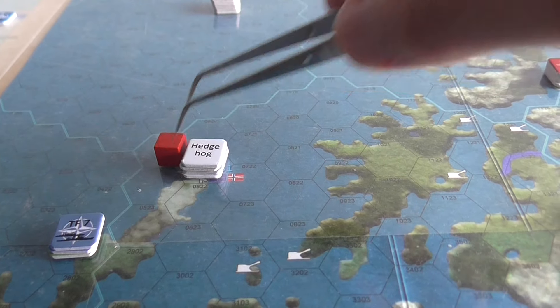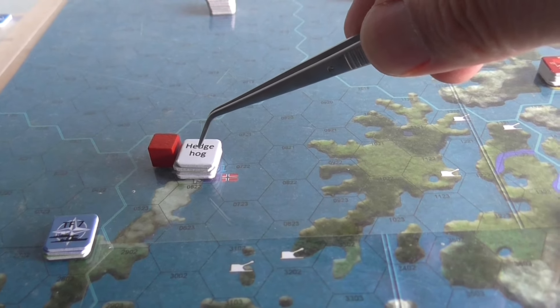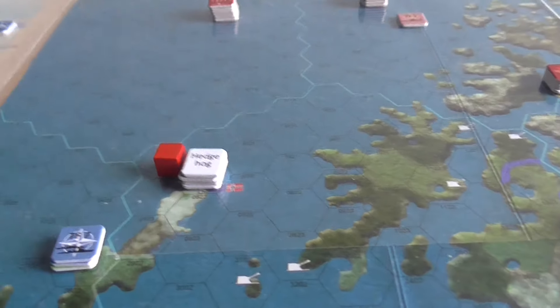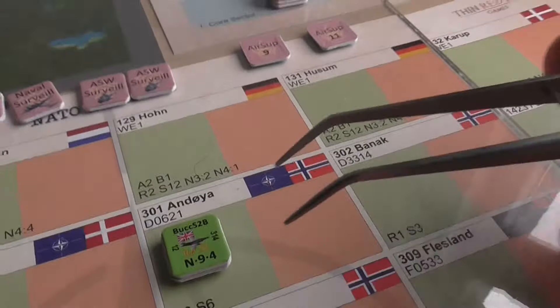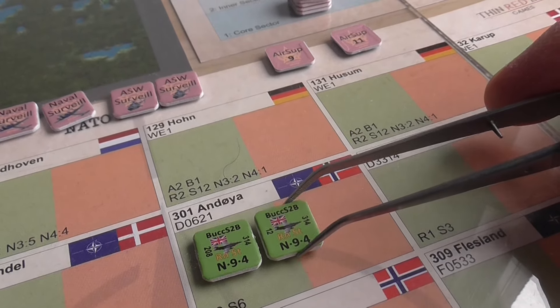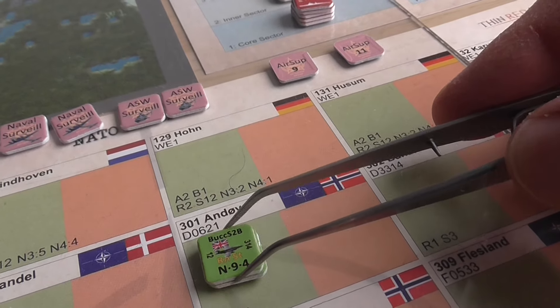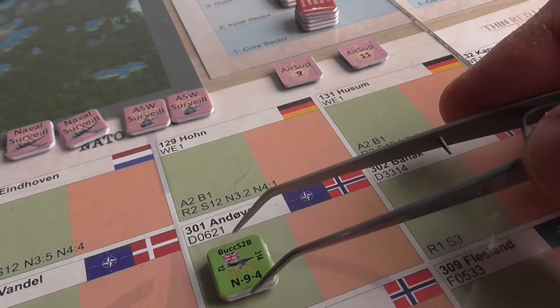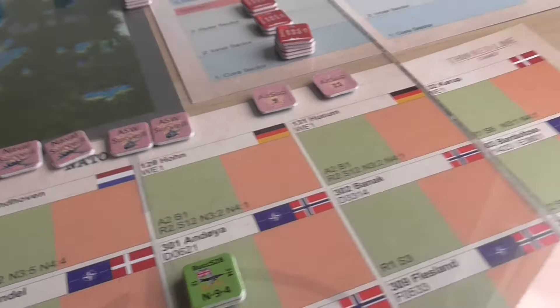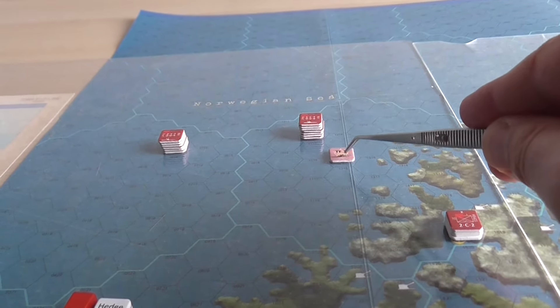This airbase would normally only act as a supply source for Norwegian units, but six supply makes it a general supply source for NATO — so we've made this airbase operational. Having done that, the British ferried in two Buccaneer naval bombers with long range and standoff capability: nine evade, four strike value. Nine evades is quite nice for a bomber unit, and four strike is good enough to present a threat to the task force if it's unprotected.